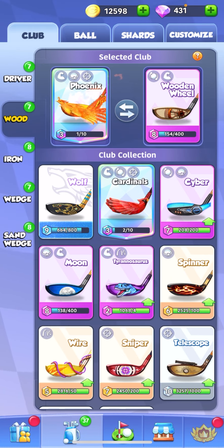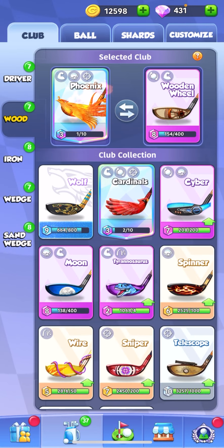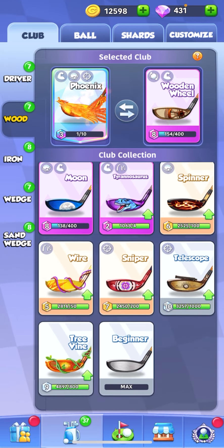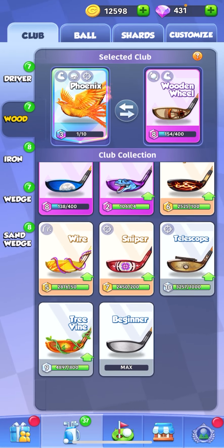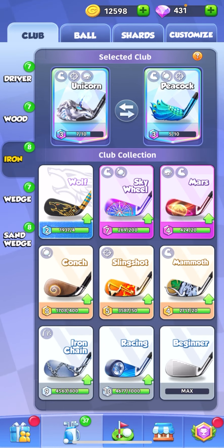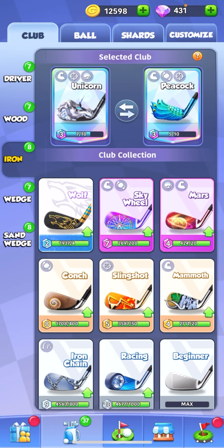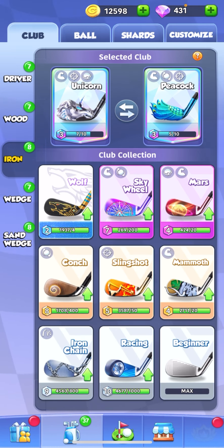For the woods, you'll want to keep an eye out for the phoenix and the cardinals. Wooden wheel and moon are good rare ones to have that aren't legendary. I used spinner when I first started playing with very low level cards. For the irons, I like the unicorn and peacock. The sky wheel and mars are the two clubs most people use if they don't have the legendary.